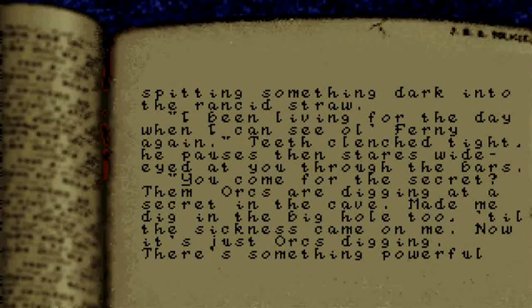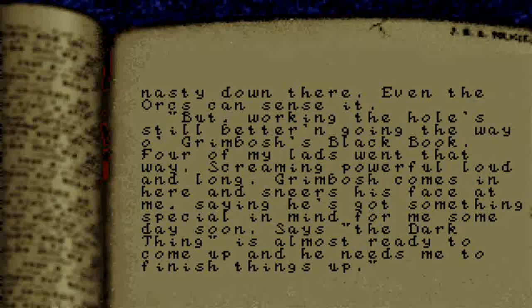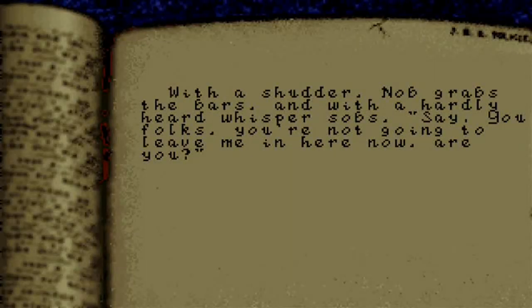He stares wide-eyed at you through the bars. 'You come for the secret? Them orcs are digging at a secret in the cave. Made me dig in the big old hole too, till the sickness come on me — now it's just orcs digging. There's something powerful nasty down there; even the orcs can sense it. Working the hole is still better than going the way of old Grimbosh's black book — four of my lads went that way, screaming powerful loud and long. Grimbosh comes in and sneers, saying he's got something special in mind for me someday soon — the dark thing is almost ready to come up, and he needs me to finish things up.' Knob grabs the bars and whispers, 'You folks — you're not going to leave me in here now, are you?'